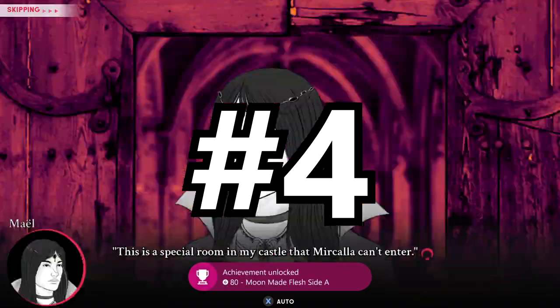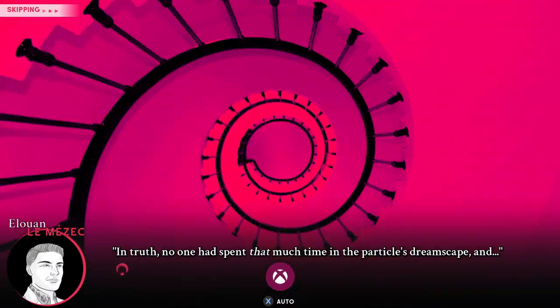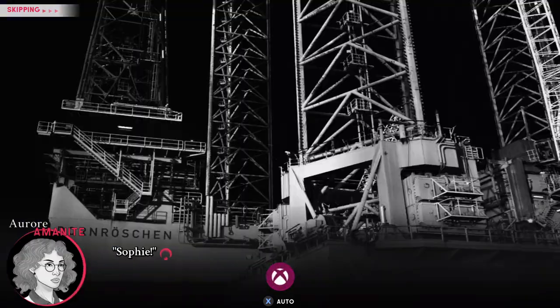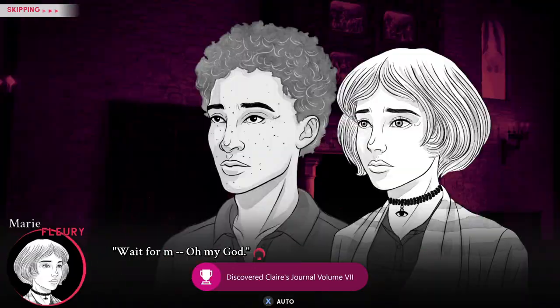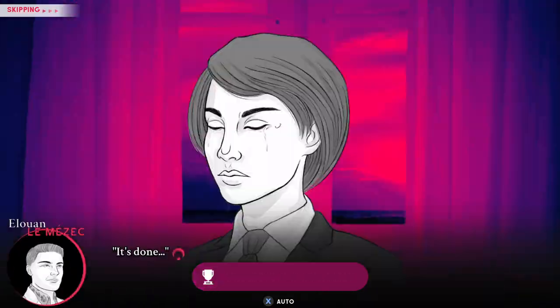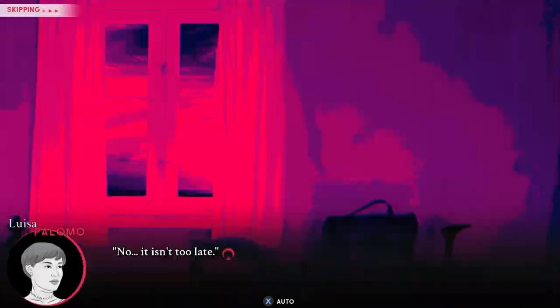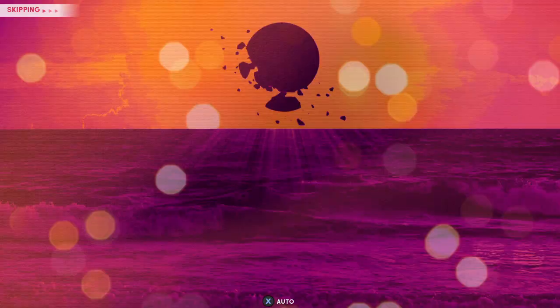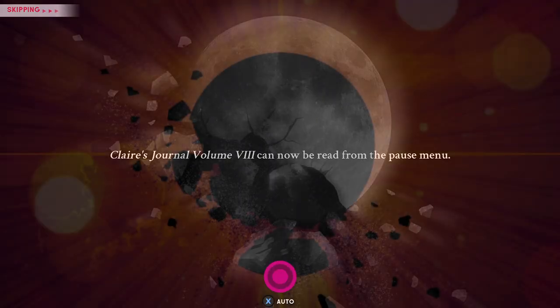In the number four position, we have another visual novel — you'll see a bit of a trend here. The last one was five minutes, but Cross the Moon takes four minutes to complete. Again, it's a visual novel, so it's basically just a menu: choose a couple of options, click a couple of buttons, and you will be done in absolutely no time. The hardest part is uninstalling the game, realizing you just spent five dollars.